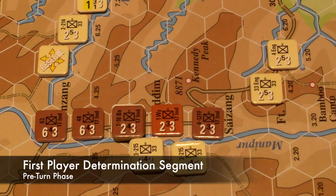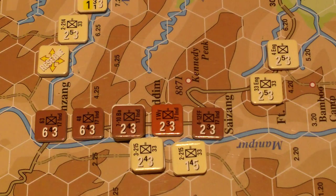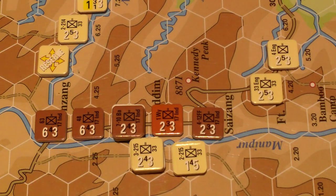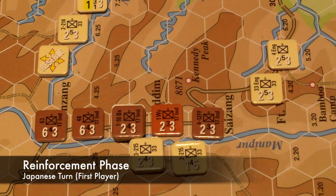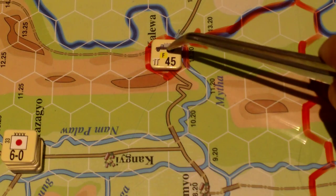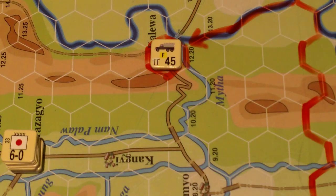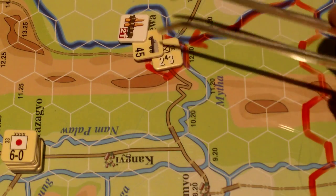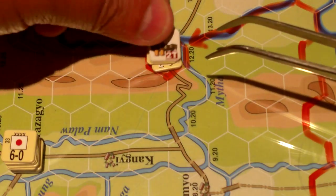The next step is determining the first player, but at the beginning of this scenario the Japanese are first. After the first player's turn comes the second player's turn, then the end of the overall turn, and then we start over with weather — five times total. The first thing in the Japanese turn is the aircraft refit phase — the Japanese have no aircraft in this scenario. Then the reinforcement phase: the Japanese accumulate two T of supplies every turn.